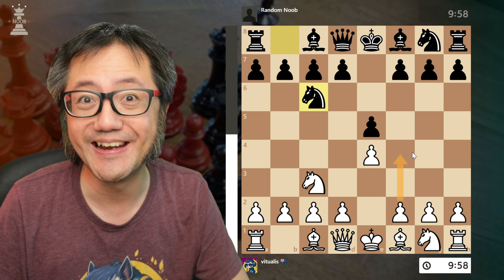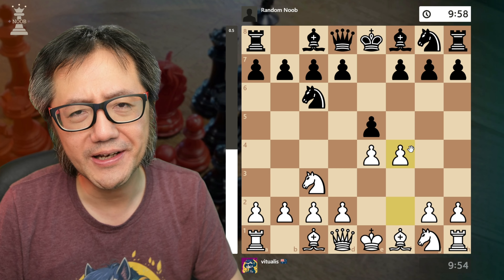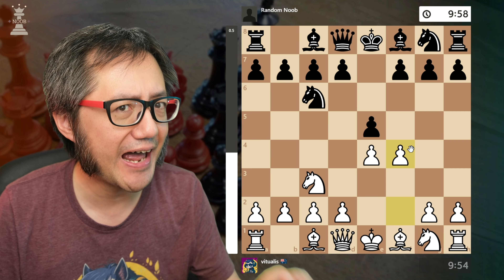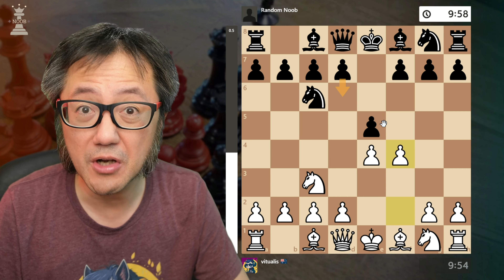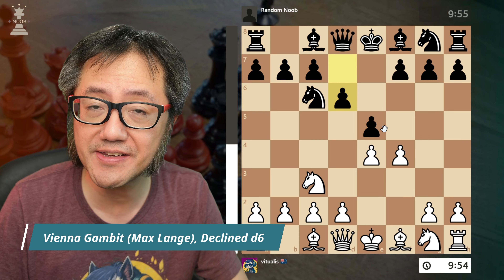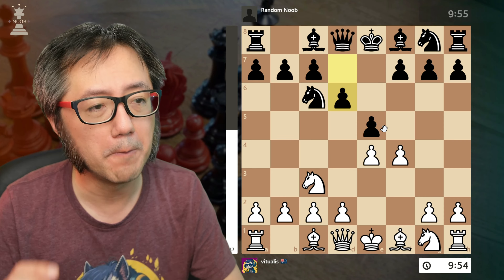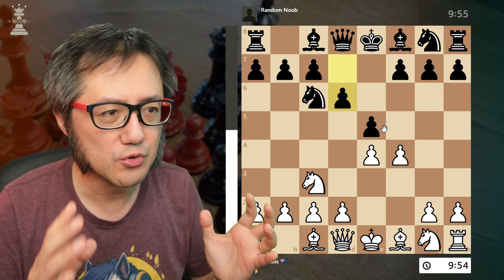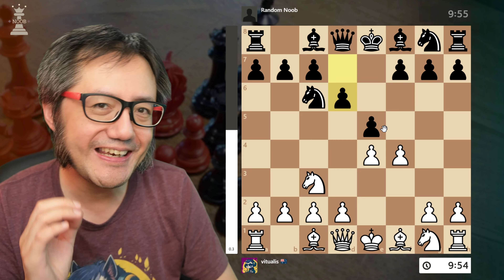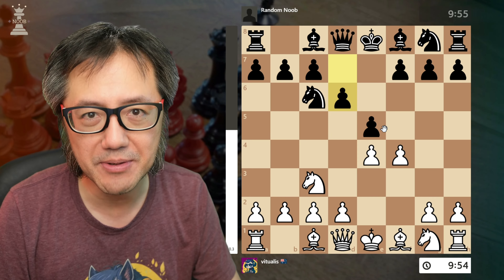Very commonly against the Max Lange Vienna Gambit, black will sensibly play d6 — declining the gambit — which is quite good for black. However, I discovered when researching my new book that you can get the Legal's trap out of the Max Lange Vienna Gambit.